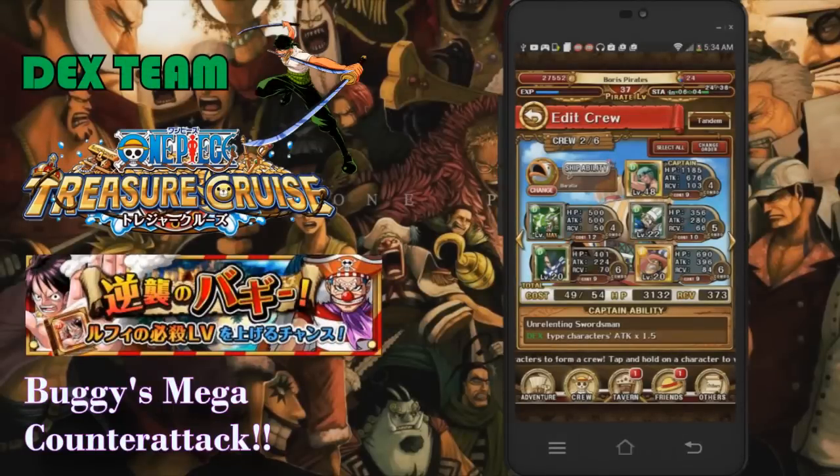What's up guys, it's Boys here. Today I'm covering the new free-to-play One Piece Treasure Cruise game for iOS and Android. I'm going to be covering the new dungeon just released today called Buggy's Mega Counter Attack, doing the hardest of the three difficulties — the elite difficulty — with a dexterity team featuring Zoro, Zef, the Green Dragon, Kabaji, and Golden Pound Usopp, who is currently the best unit in the game for delaying all opponents on screen for three turns. He's definitely recommended for any dungeon of this difficulty.